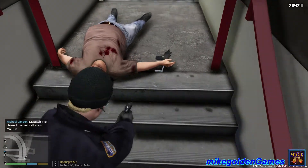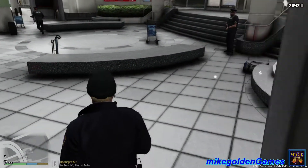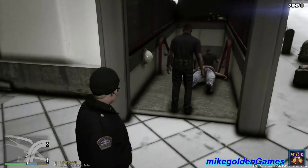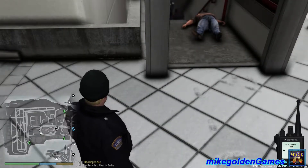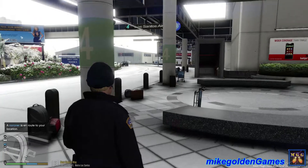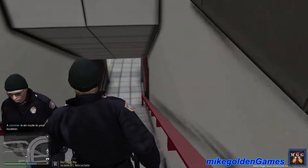Oh boy. Let's grab that — secure his weapon. Looks like we're good, dispatch. We're gonna need the coroner down here. This guy's not gonna make it. Let me reload my sidearm here. Beautiful. We'll holster that and let's get the coroner down here dispatch — he's right at the top of the stairs. So let's get down here and we'll get back on patrol once the coroner gets here. Come on partner.